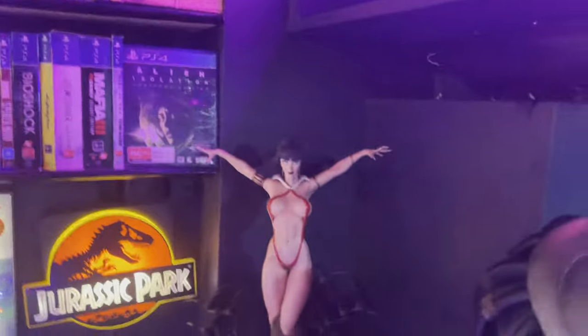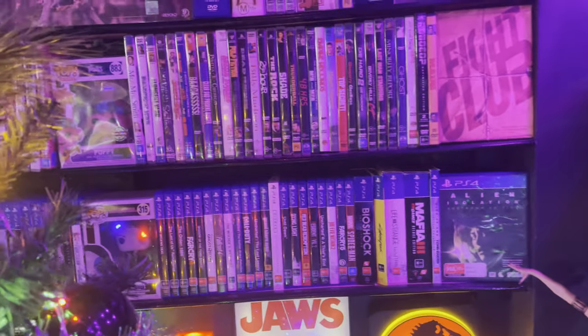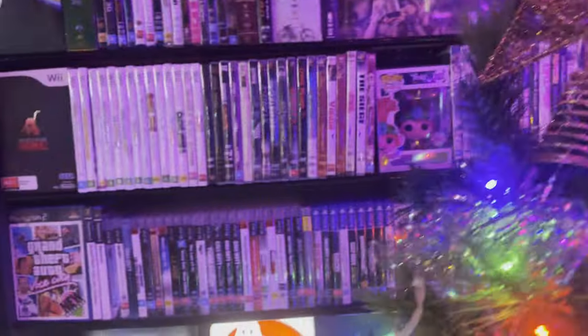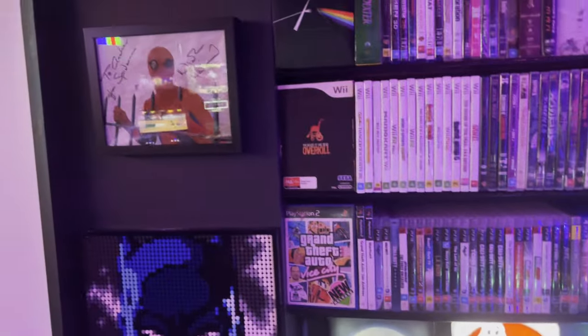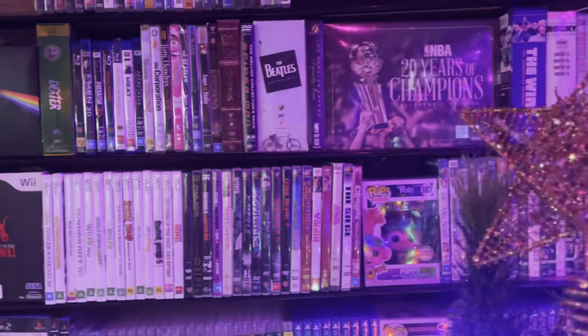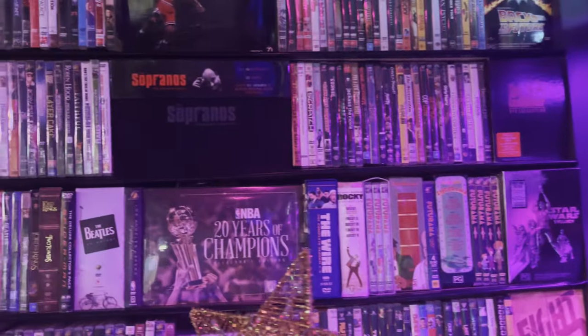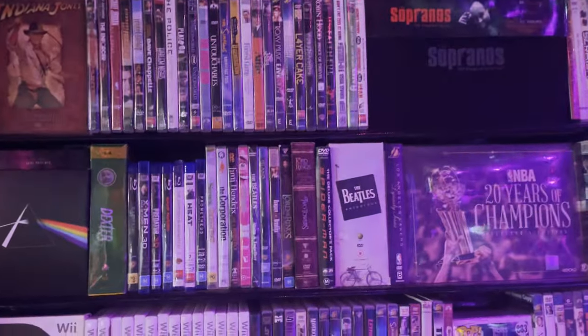In the corner, of course, we have Vampirella. Above that are my shelves that I put in. I've got some games down the bottom here — certain games that I like to display. And then above that, some more games, Wii stuff, and then we move into the actual movies — basically just showing off some of my favourites.